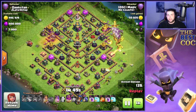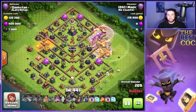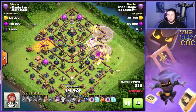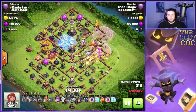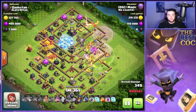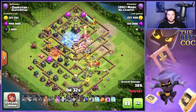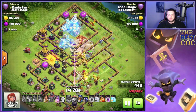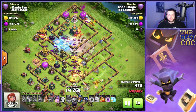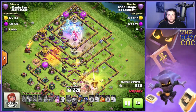The main army comes in at two o'clock with king and queen working from four o'clock down to six. We use an early warden ability and early double rage to let the dragons and balloons push into the base and get defenses down quickly. The king actually breaks into the eagle artillery compartment, which is huge. We freeze down on the air defense and town hall combination.